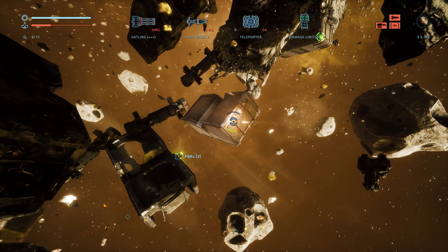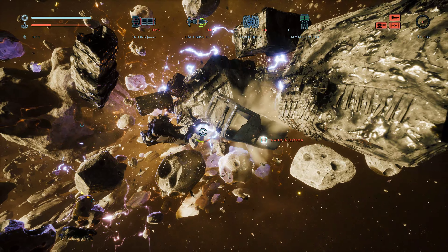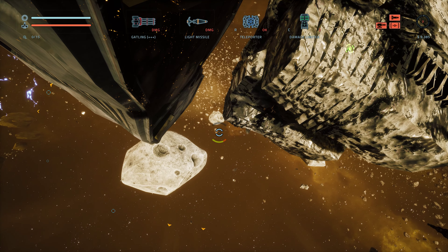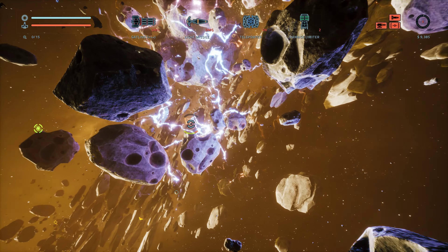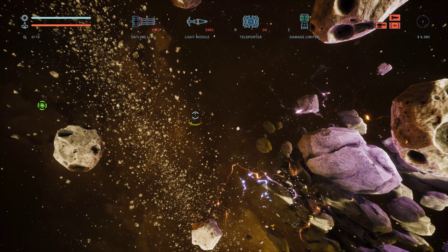A little bit of fuel. Nothing. Nano-injector — instantly prepares a certain amount of hull hit points. Let's use it now. At least my hull is back to good shape, but I have no fuel and I have lots of stuff broken on the boat.